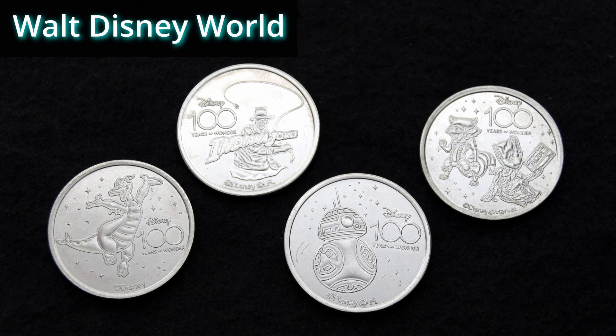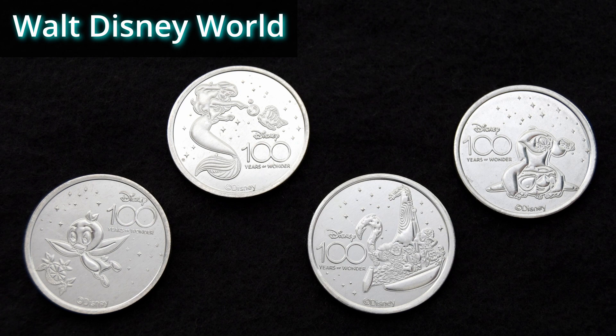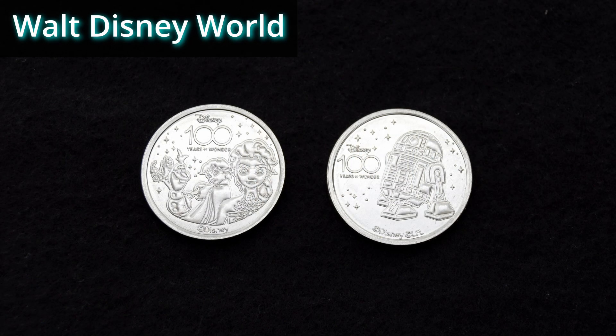Here are the medallions I have from Walt Disney World. We have Figment, Indiana Jones, BB-8, and Rocket and Groot — these are the four designs in the Epcot Port of Entry machine. The four from the Polynesian Resort machine are Orange Bird, Ariel and Flounder, Moana with Maui, Pua and Heihei, and Stitch. I also have Vanellope, Maleficent, and Lightning and Mater from three different machines. And then Anna, Elsa, Olaf, and Bruni, and R2-D2, which are also from different machines.